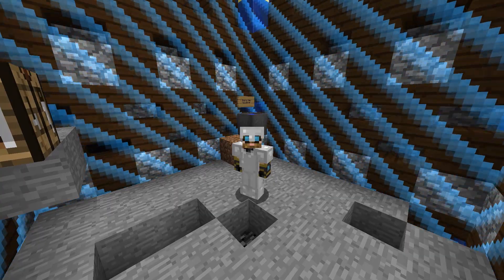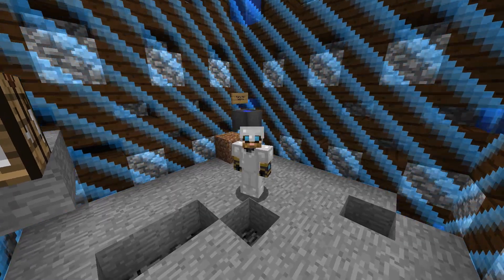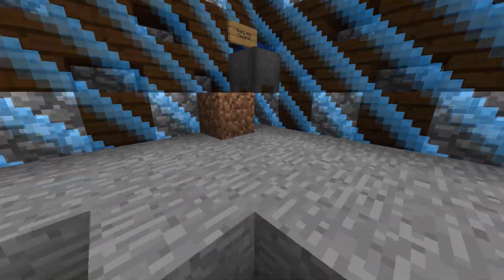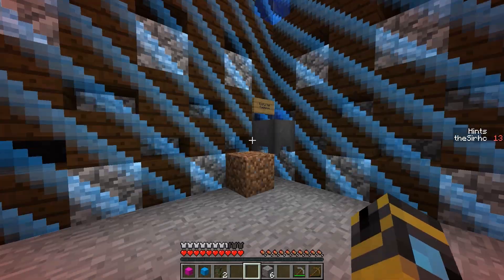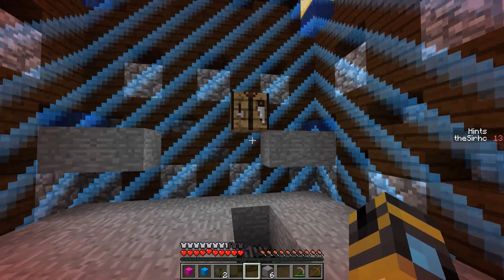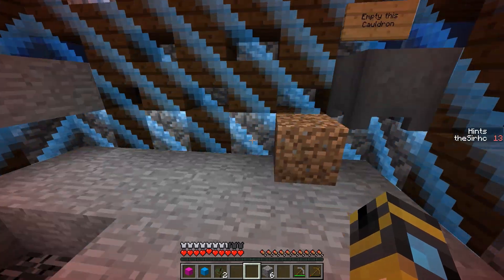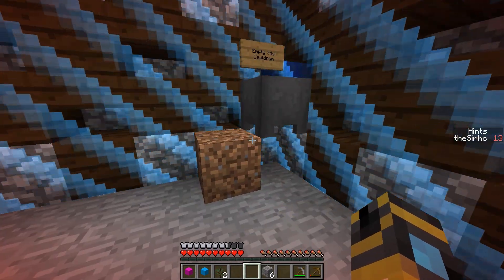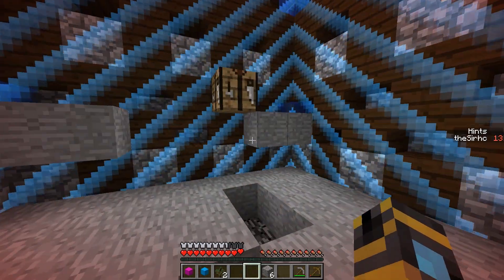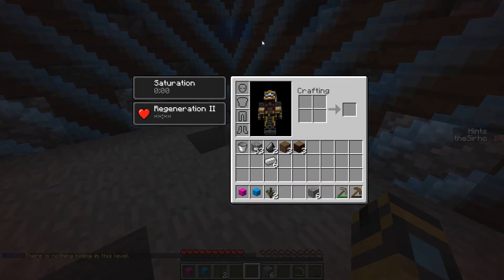Hello everybody, my name is Circa and welcome back to Limited, a custom puzzle map by JustCamH. We're stuck in this level — we need to empty out this cauldron. We have this stuff and whatever else is in here; we pretty much mined everything up. The only thing I can think of is flint and steel — can you boil off water? I don't think you can, so I think it's time for a hint.